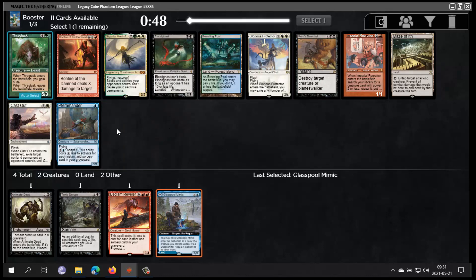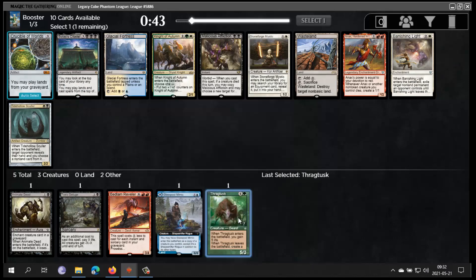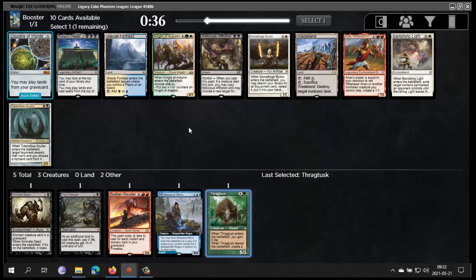Bloodghast is a good combo with Recurring Nightmare I guess. Pyre Zombie is interesting. I think I'm gonna take Drag Tusk — it's a solid reanimation target. It's a splashable card; you can maybe play Bayou, Taiga, or Tropical Island to get it. Okay, I don't want Wasteland — this is not the kind of deck that wants Wasteland. Bolas is a dead card here; there's no Tinker in this cube which makes it worse.